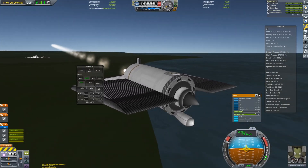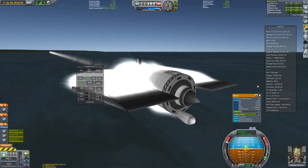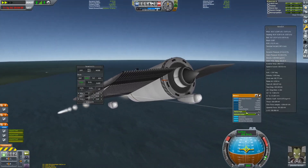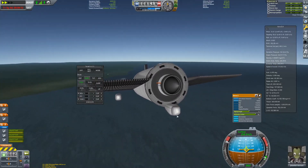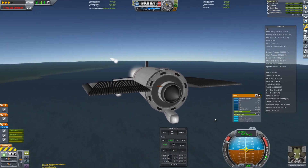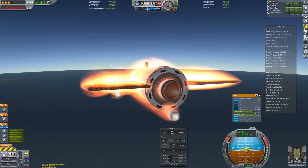We pick up speed near sea level until we are at 350 meters per second, at which point we start to aggressively climb upwards. We flatten out again at 10 kilometers to get some more speed and continue going until we get to 26 kilometers and a speed of 1.4 kilometers per second, where I kick in the Nerv.